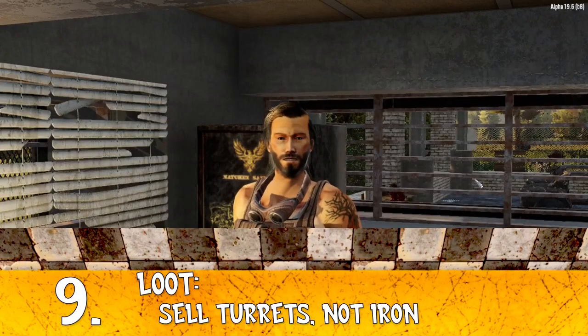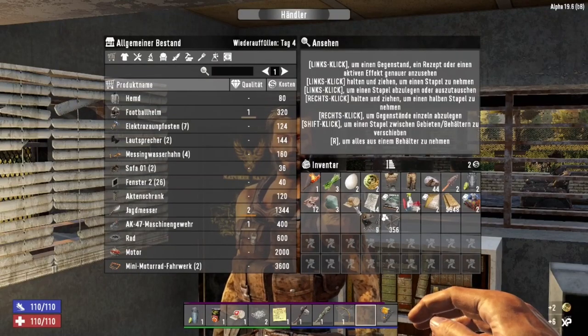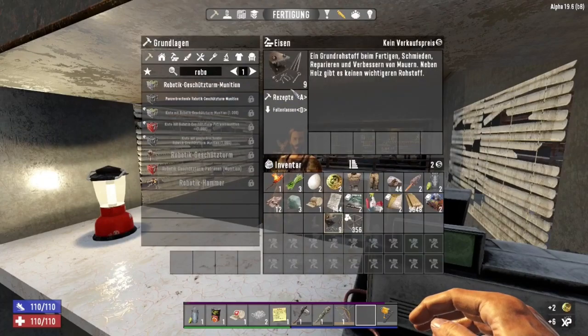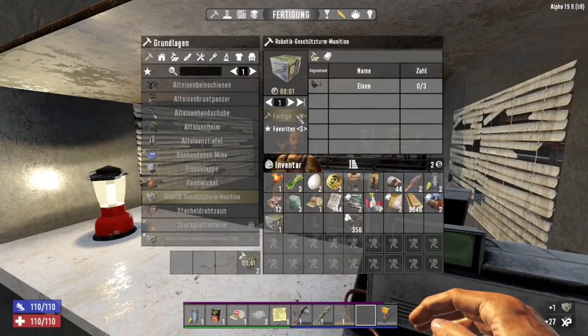Tip number 9: craft turrets instead of just selling iron. If you have scrap iron left, use it to make robotic turrets. This will give you back much more money than just selling the raw material.